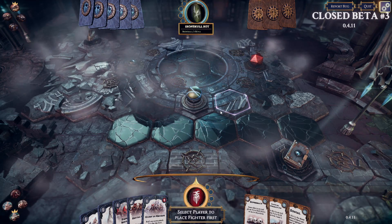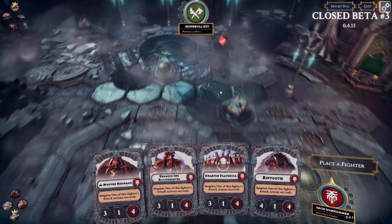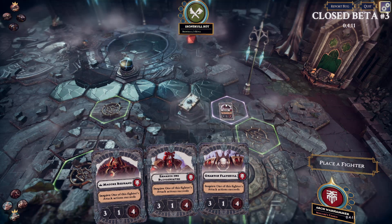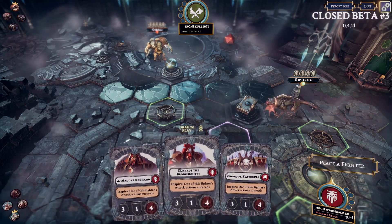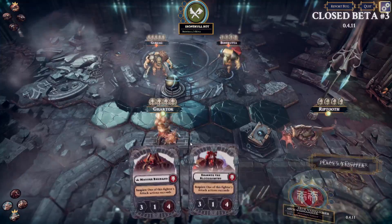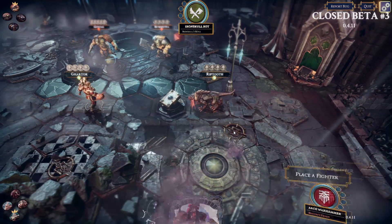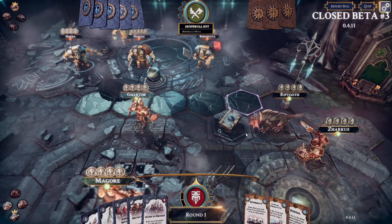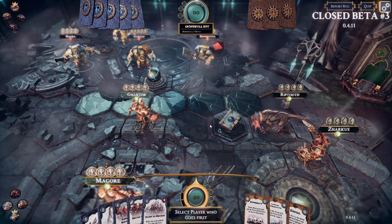It looks like that's to me — I get the first turn. Select player to place fighter first. I think I'll place my stuff first. So assuming we're going to try and go for the big one, I'm going to place Riptooth here because he's a nippy little boy. Then we're going to put Garthok there — that makes a bit more sense. They're going quite aggressive as well. And we'll put Zeruk there. Then we roll off for who gets the first turn — I get an extra die because I chose to place my dudes last, so I get the first turn.